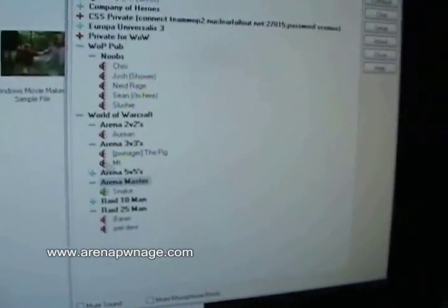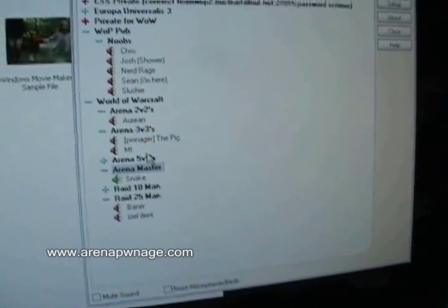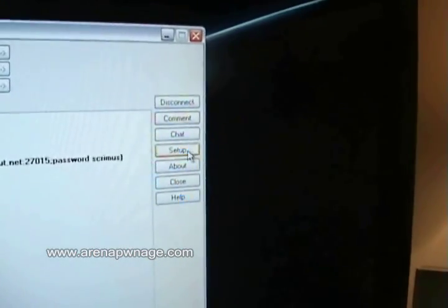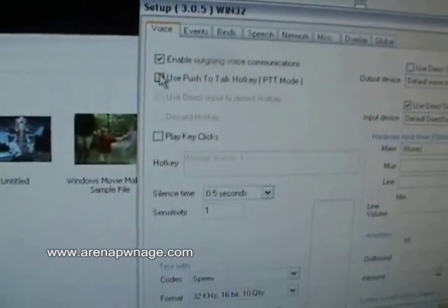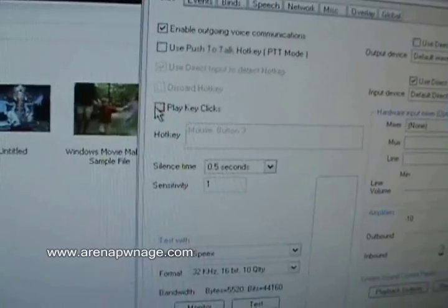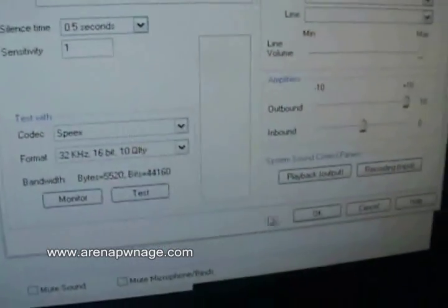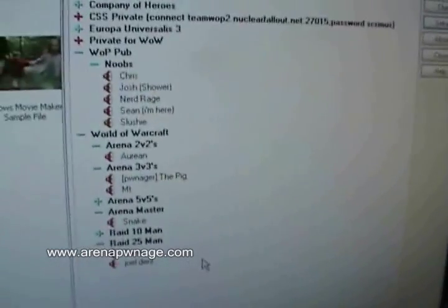One important thing to keep in mind with Ventrilo: a lot of players set up a push-to-talk key binding, but most arena players turn that off. You don't want to waste time pressing a button just to talk — you want to say what you want, as quickly as possible. Go into setup, turn push-to-talk off, turn click keys off, set silence time to 0.5 seconds and sensitivity to 1, and your partner will hear you whenever you want to speak.